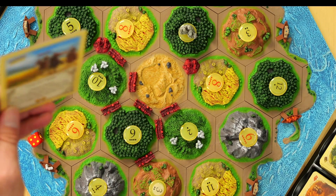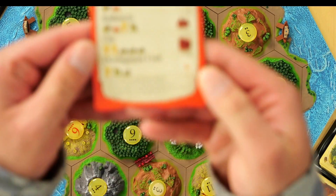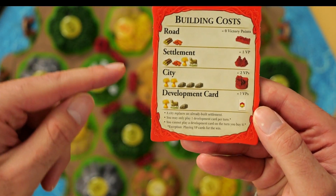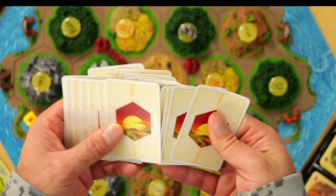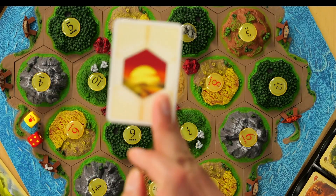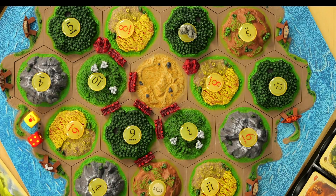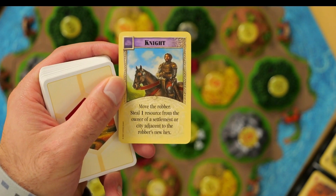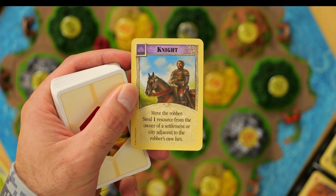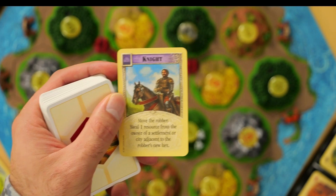The other way to get two extra points is the Largest Army, which comes into play with development cards. You pay one wheat, one sheep, and one rock to get a development card — they're shuffled face down and you take the top one. You cannot play a development card on the turn you purchased it, and you're only allowed one per turn. The Knight card lets you move the robber and steal a resource regardless of what number was rolled.